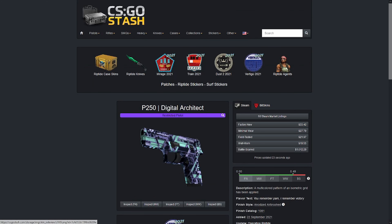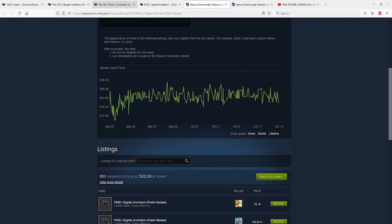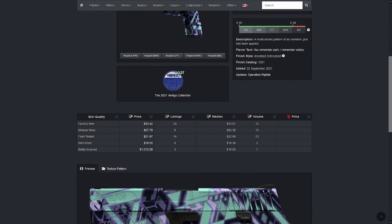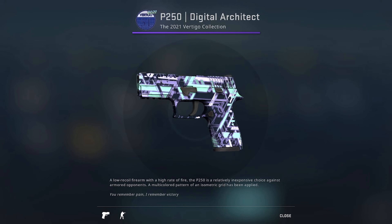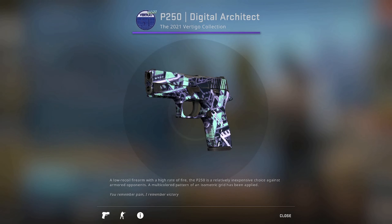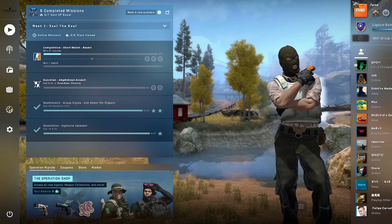The Digital Architect P250 is also under $25, currently $22 on the Steam Community Market — a very interesting skin. Battle Scarred condition is rare to get, so maybe take a look at a Battle Scarred just if you're a collector. Most people aren't going to be using them for trade-ups, so only if you're planning on selling to a collector go for Battle Scarred. Otherwise, field-tested or Minimal Wear is the way to go, assuming you just want to spend all your money on one particular skin.